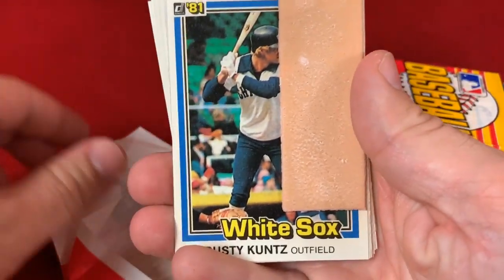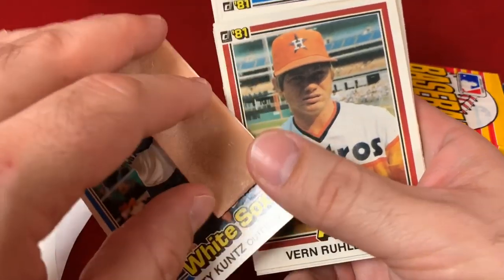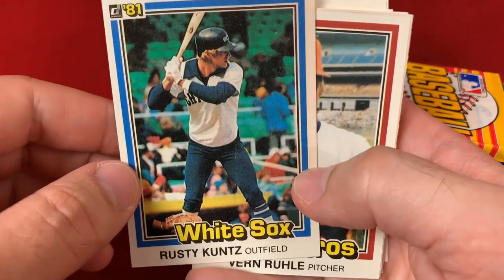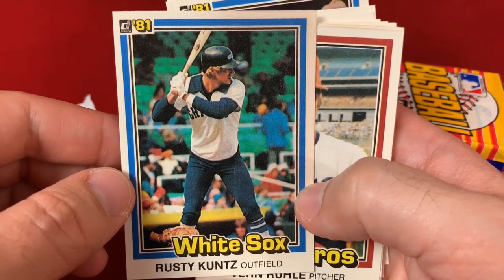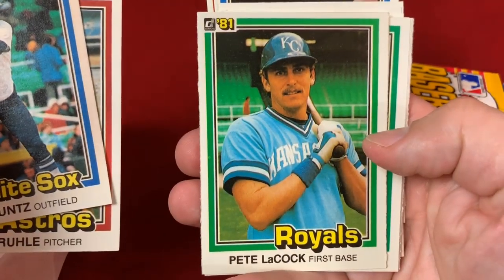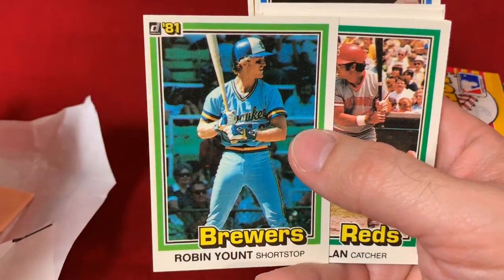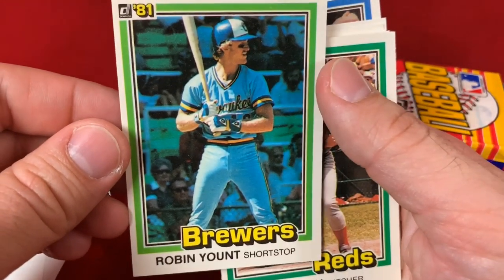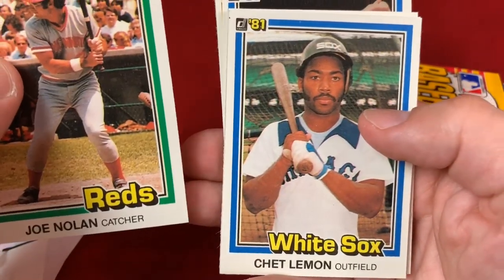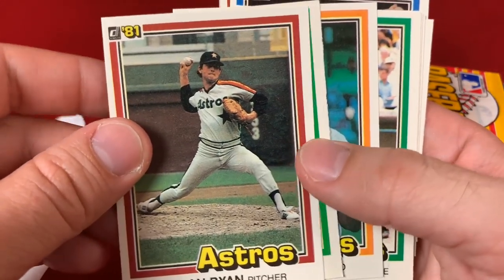Some super old gum which is totally stuck to a card — that is a brittle piece of gum. So there's '81 Donruss — definitely looks like a card from the early 80s. Verne Ruhle, Pete LaCock, Robin Yount — that's a nice one, a Hall of Famer, certainly off-center but pretty cool. Joe Nolan, Chet Lemon, Nolan Ryan — another Hall of Famer.